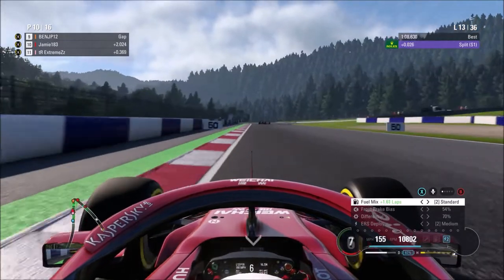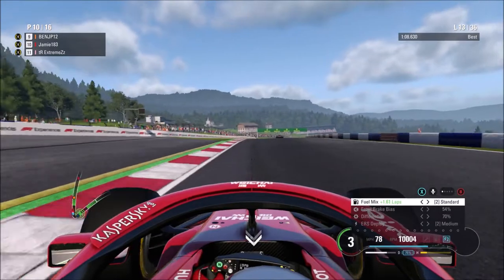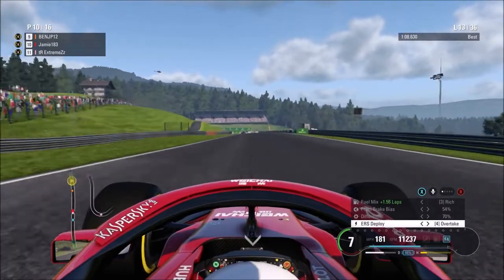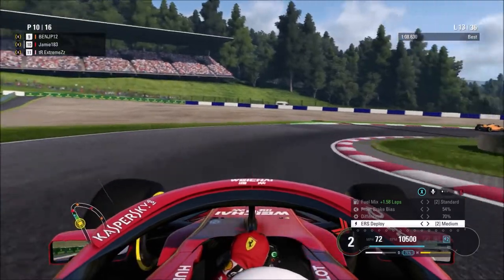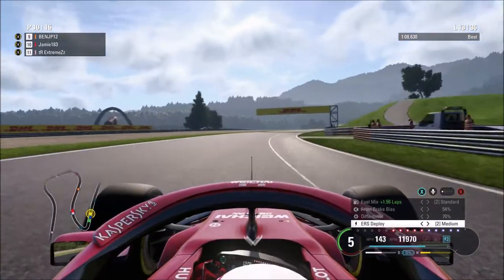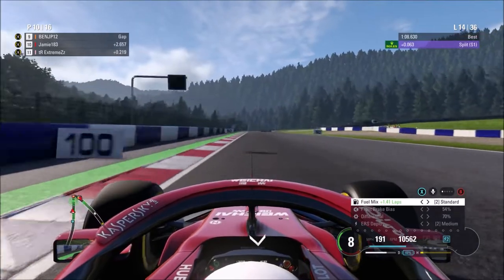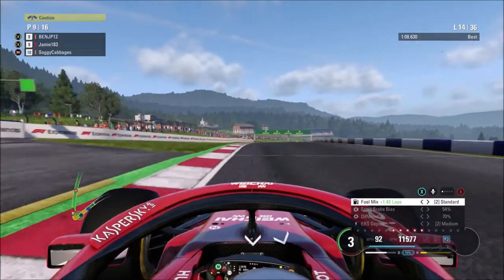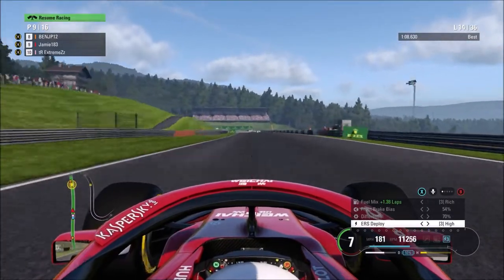Just coming out of the pits on lap 13, Extremes is right on my tail still. Breaking at the 100m board — he's thinking about the inside but stays behind me. I miss the apex a little bit which gives him a much better exit. Breaking at the 100m board again and Extremes is thrown at the inside, basically using me as a brake. I'm not very happy with that — I just turned in and there was no way I was letting him have that, and he had to back out luckily, because that was coming from so far back. A lap later into turn 2 he goes for it again — he was too far back, so I turned in. Maybe I should have left a bit of space, but neither of us got damage so let's move on.